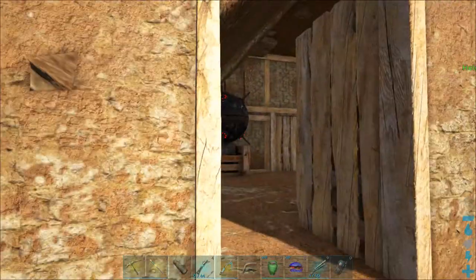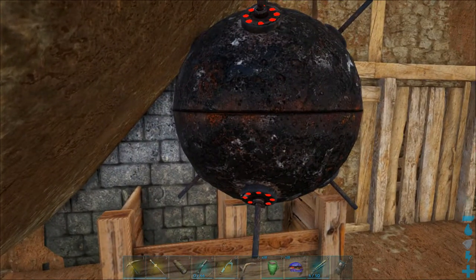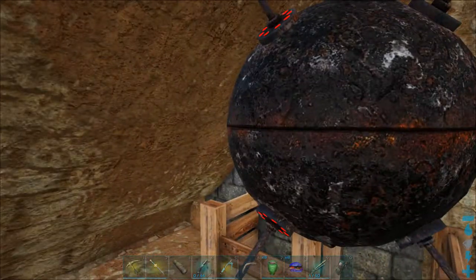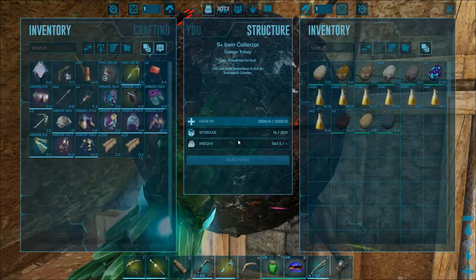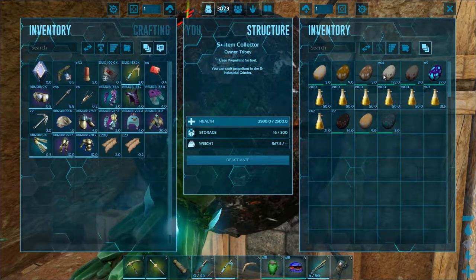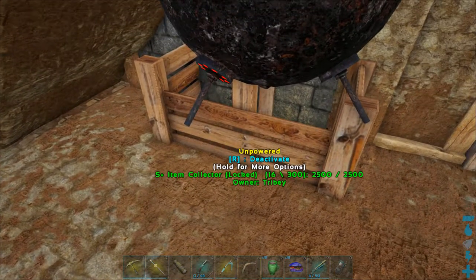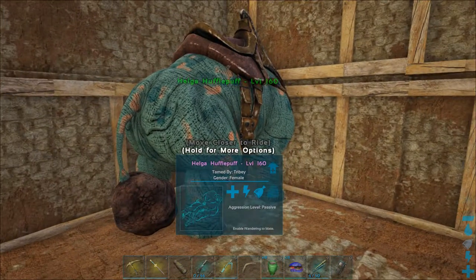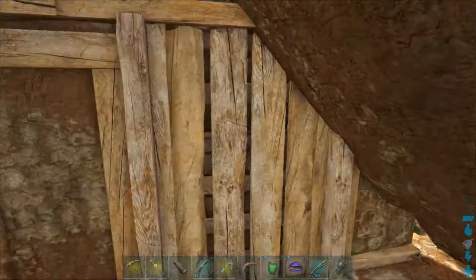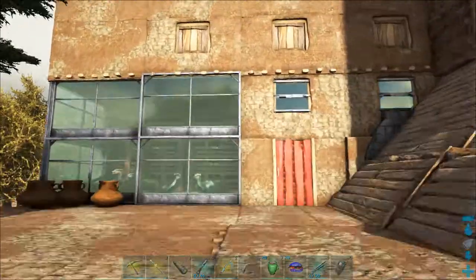You have a ramp that goes into the top area and an entrance here. This is the egg collector and a box below it in case you accidentally take something out, because you can't put them back in. It's set to collect eggs and also collects poop and put it into the dung beetles which are in the greenhouse area. That's Helga — her purpose is to produce poop when I need it for the fertilizer.